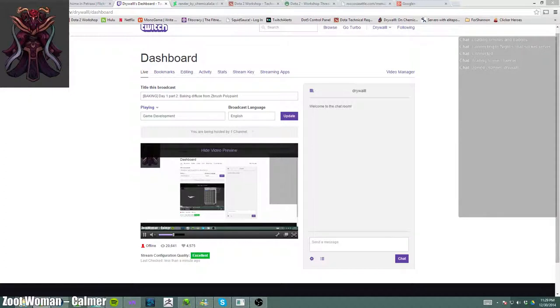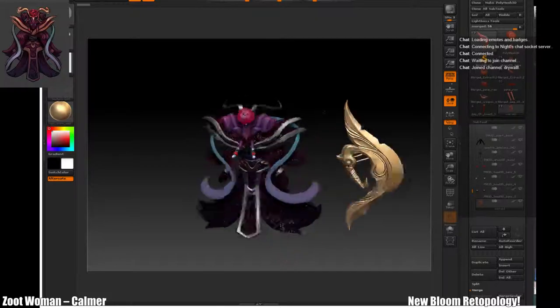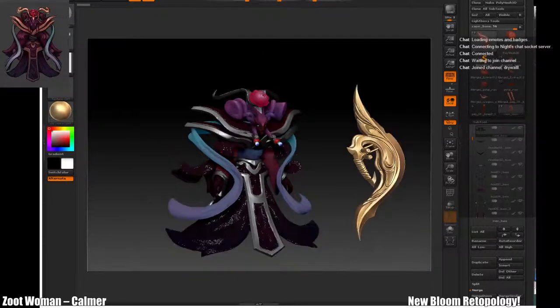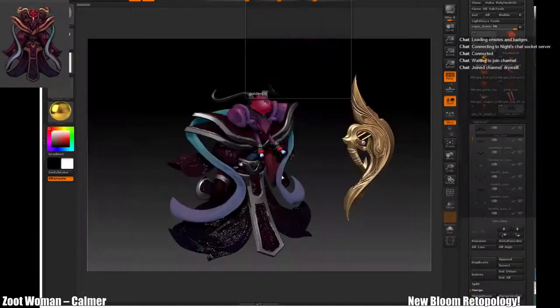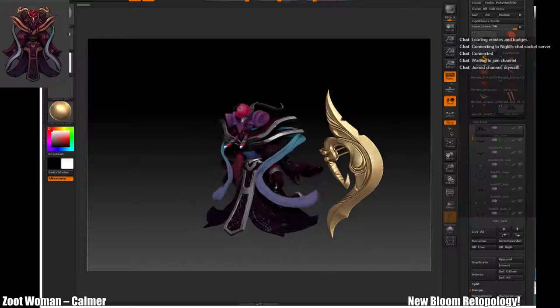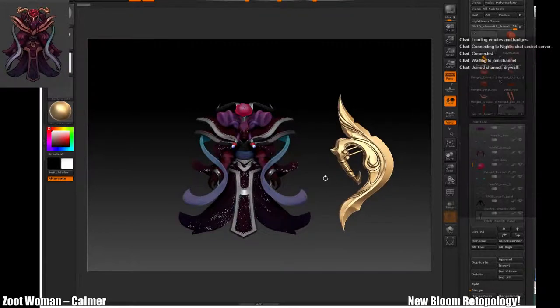It's the worn gold, right? I thought it was ancient gold, but maybe? Can you check for me? I don't want to open ZBrush. I think it's using worn gold. Why isn't it working? It opened and all the gold is gray.